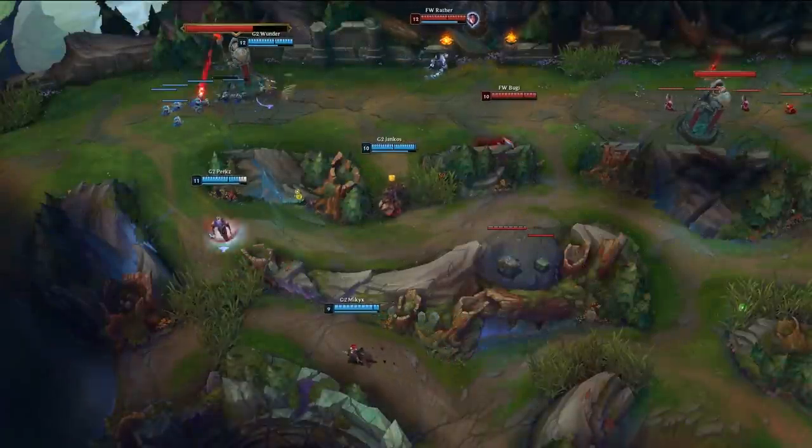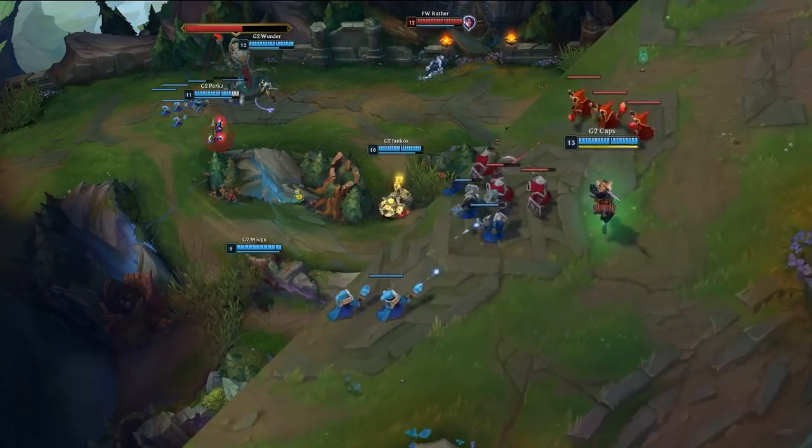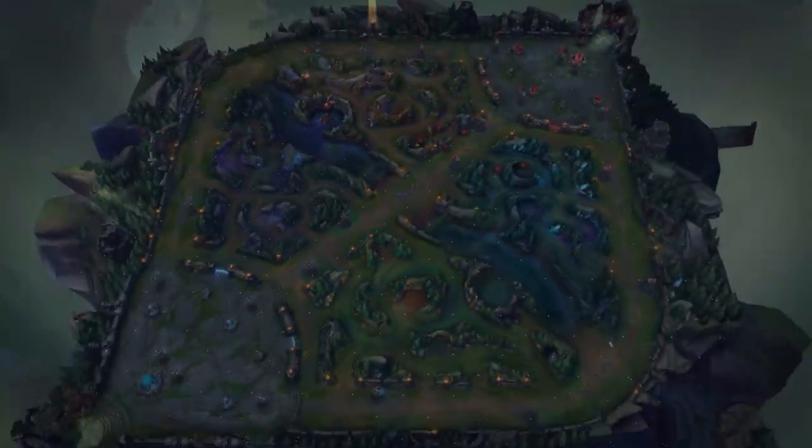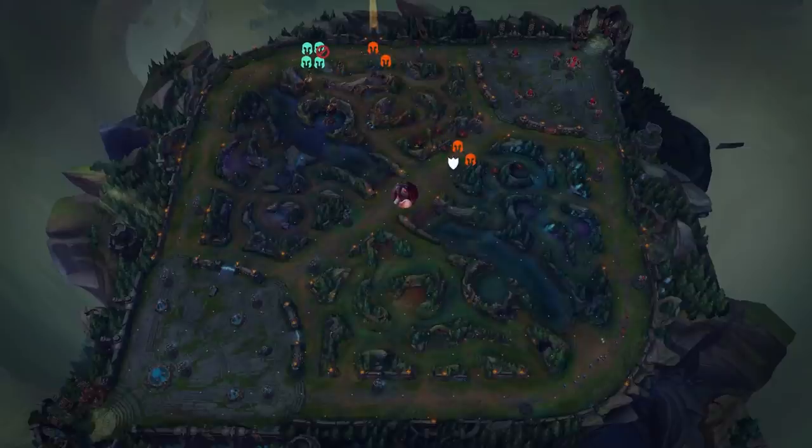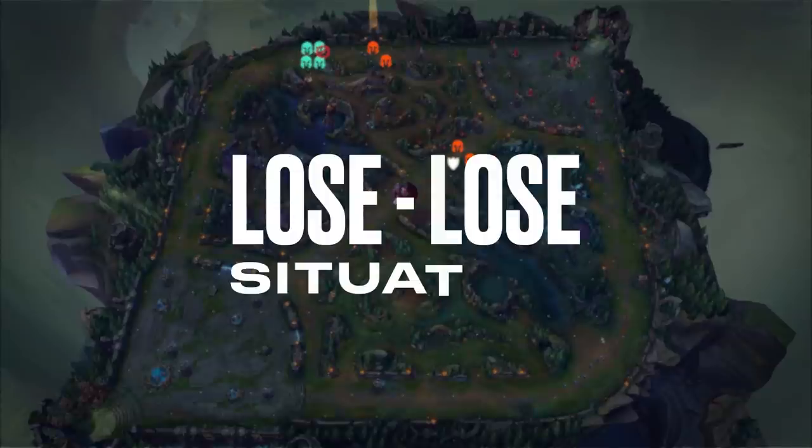As Flash Wolves move to respond, Caps has already roamed mid and pushed the next wave in. Given this situation, Flash Wolves have no good choice. If they were to force a fight top lane, they might save that tower, but Caps would be able to take down mid. Instead, they sacrifice their top lane to save mid. It's a lose-lose situation for the Flash Wolves.